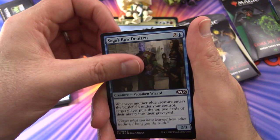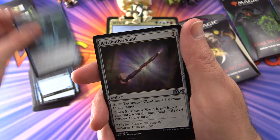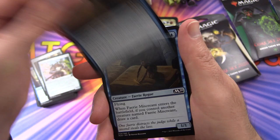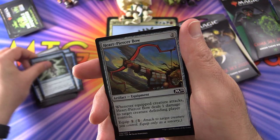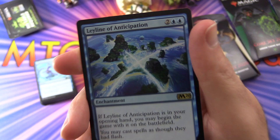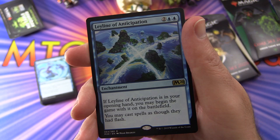They even mix these around a little bit. Colossus Hammer, Sage's Row Denizen, Negate, Scholar of the Ages, Spectral Sailor, Retributive Wand, Winged Words — we saw that wand in the previous pack. Prismite, Pattern Matcher, Fairy Miscreant — a couple of those, in fact three of those. Metropolis Sprite, Heart Piercer Bow, Captivating Jaya. And the rare is Leyline of Anticipation — nice! Enchantment for four. Not the craziest leyline, but still pretty decent.